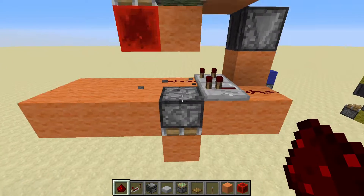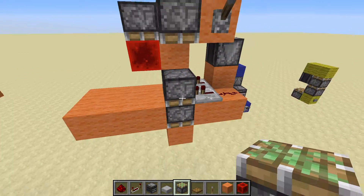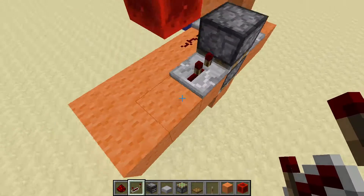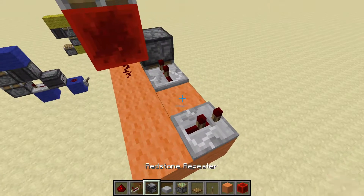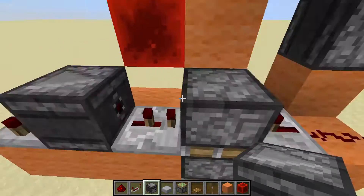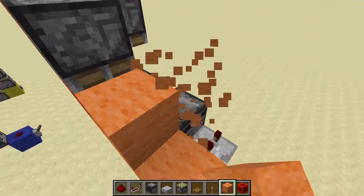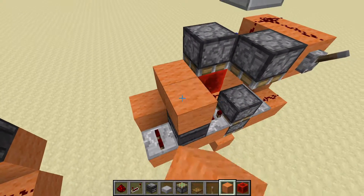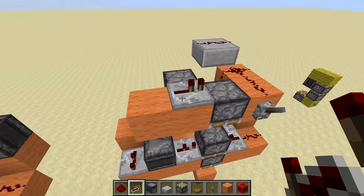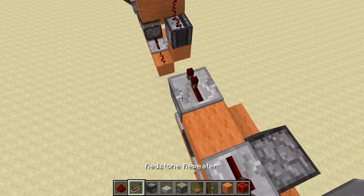Now you need to do the next three. You place a repeater set to two ticks and a repeater here set to two ticks, blocks with an observer right there, and a block here, a block here, and a block here. Also a block here, and you put a repeater here and an observer facing down with a repeater on top of that.